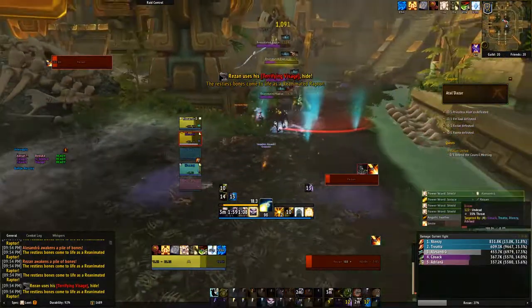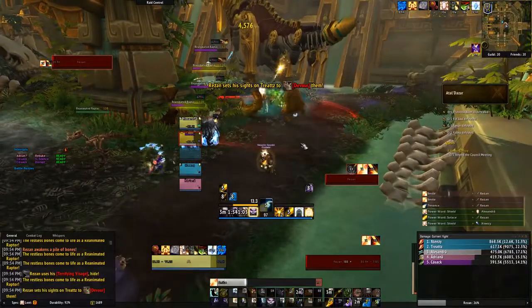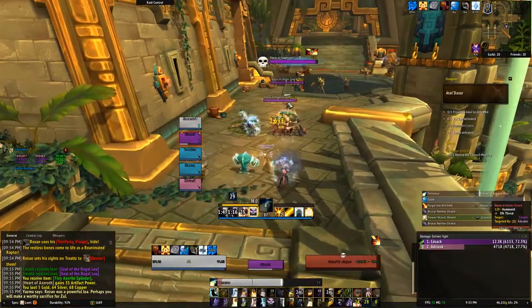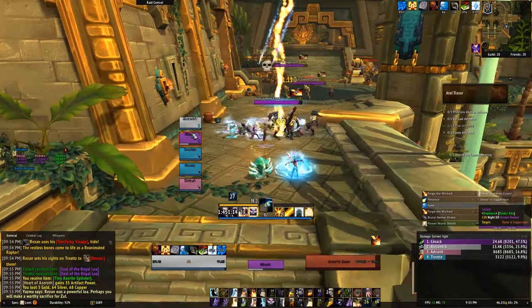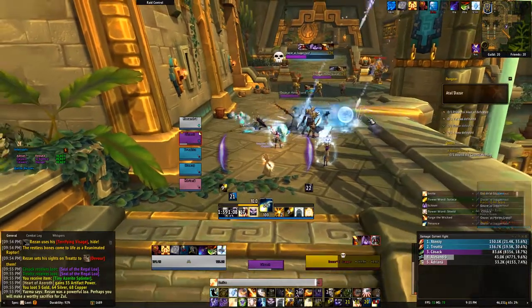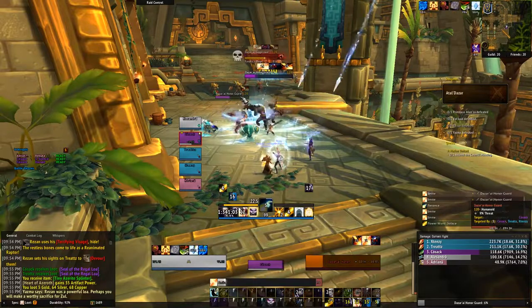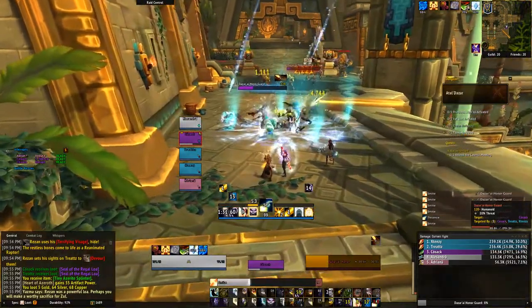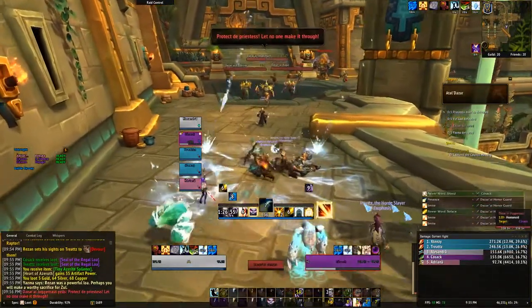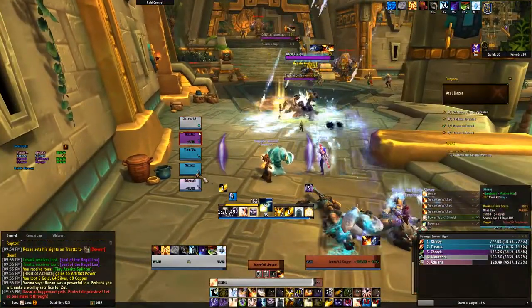That's pretty much the gist for this fight. For this next trash pack, the mobs you mainly want to watch out for are the Dazari Augur, which spam casts Wildfire. You want to interrupt that as much as possible because it applies a debuff onto people that can be dispelled — the healer should be doing that. So you want to prevent the entire party from getting blanketed in Wildfire. The Confessor also casts a heal that needs to be interrupted.